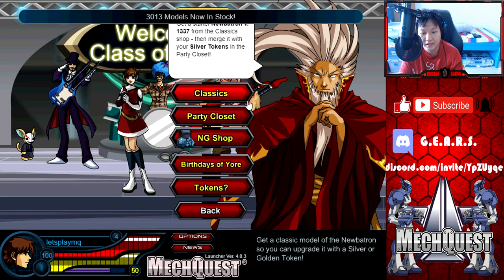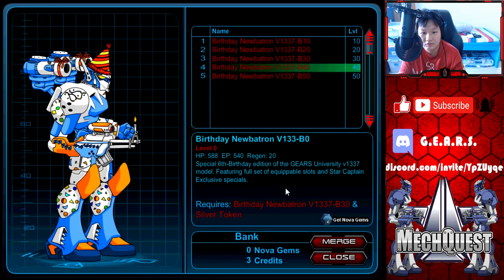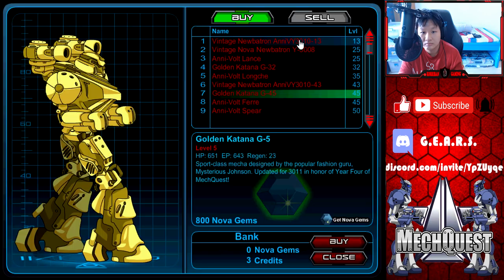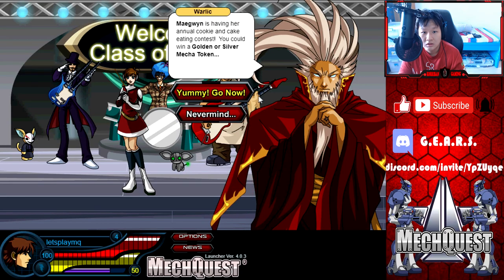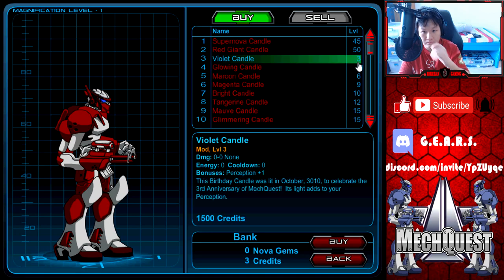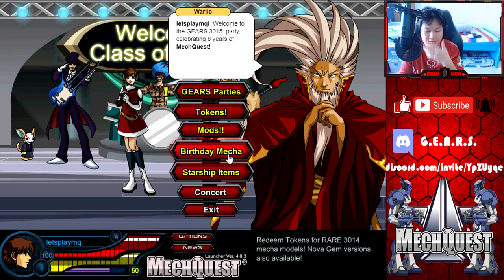Birthday Mecca. Party closet. Which one do we want? Silver token. Oh, are these all nova gems? Win a golden or silver Mecca token — nice. Mods. I don't think you want to spend money on mods yet. Mods is sort of like an end game kind of thing in MagQuest — it boosts your stats. Usually it's not enough to make a significant difference unless you have star captain or nova gem mods. For regular mods, I would advise holding off until you reach max level.